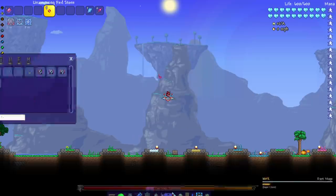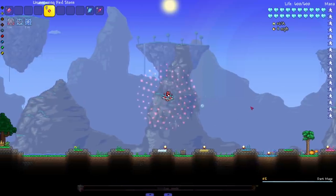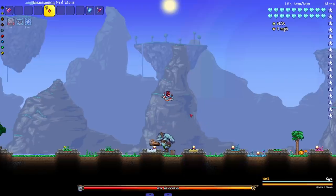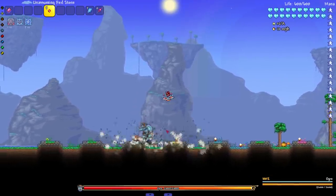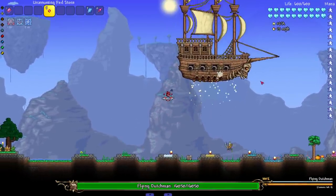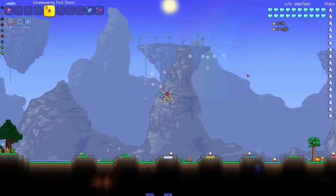Let's go ahead and head through the Old One's Army stuff. Dark Mage — see you later, you are now a bubble mage! The Ogre — he has some things with bubbles, might be snot bubbles, but he has some things going on. And last but not least, Betsy — see you later.